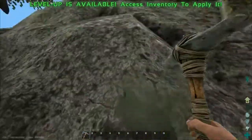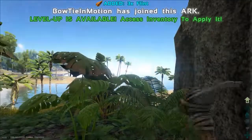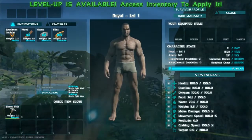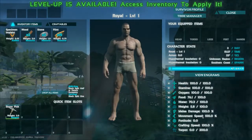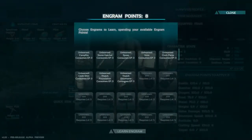Some other symbols people don't notice: when you look at a rock, you'll see icons like a shovel and a pickaxe, meaning it's an item you can break down for flint and stone. Even this giant rock is just spawned in over time, which is really cool. Now for level ups - you can go up in health, stamina, oxygen, food, water, weight, melee damage, movement speed, fortitude, and crafting speed. I usually go up in health first. There's also engrams - things you learn to craft.